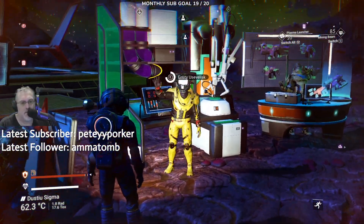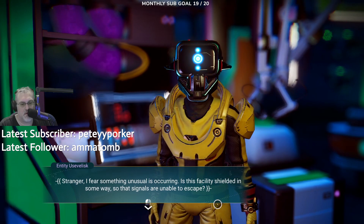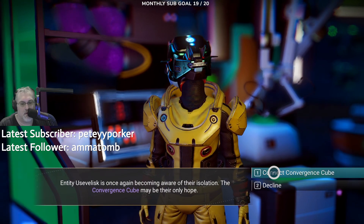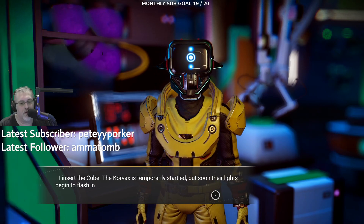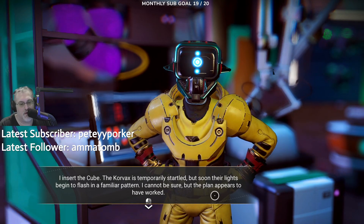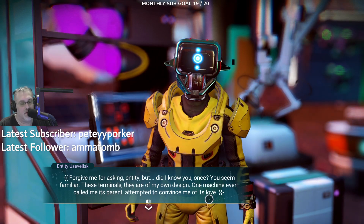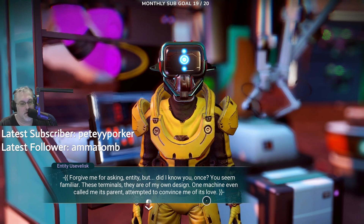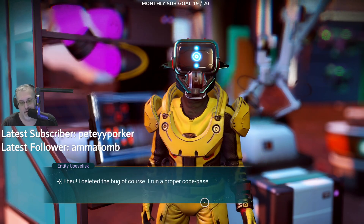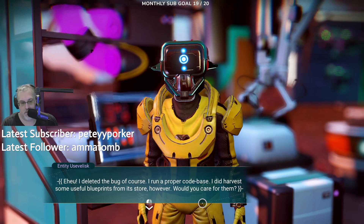Stranger of fear or something is occurring. Is this the facility shield and someone will escape? Insert the cube. Corvex is temporarily startled, but soon their lights begin to flash in a familiar pattern. Cannot be sure, but the plan appears to have worked. Forgive me for asking indeed, but did I know you once? Oh god, here we go — these tunnels. One machine even called me its parent, attempted to convince me of its life. I deleted the bug of course — I run proper code. Did harvest some useful blueprints.